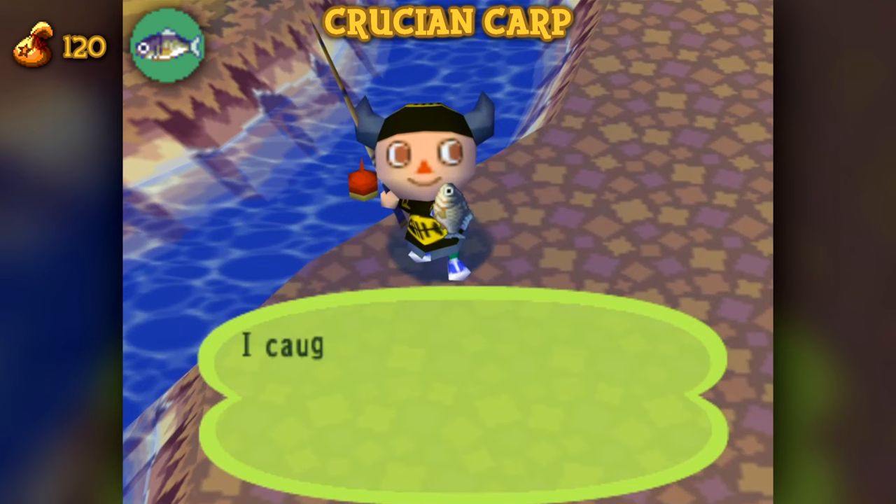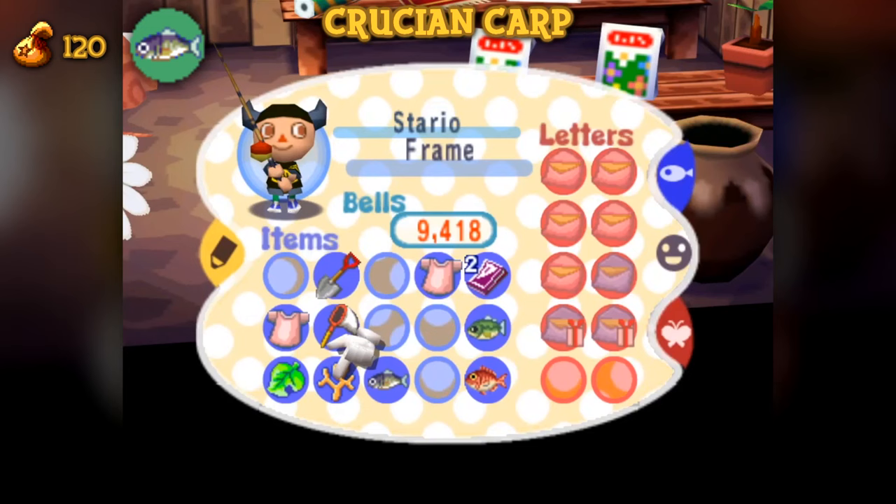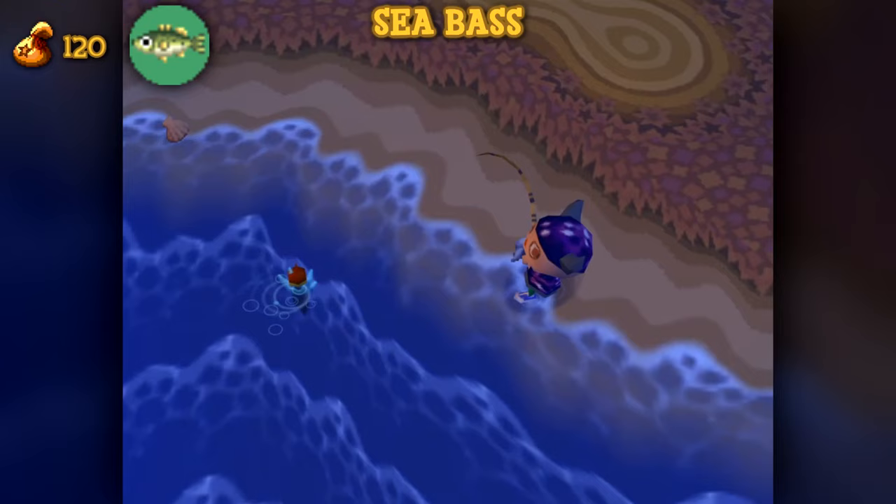Crucian Carps are first with a year-round availability at any time of day. The river where the Crucian Carps reside is likely to be the most noticeable fishing location for the player, since it divides the entirety of the generated map, thus making it the most common fish in the game. The Crucian Carp has a shadow scale size of 2.